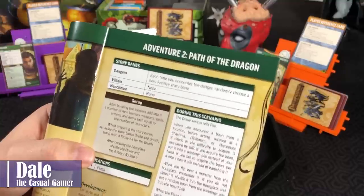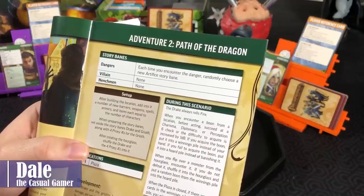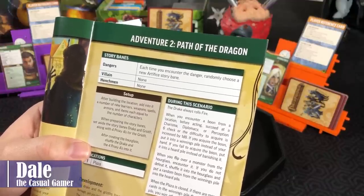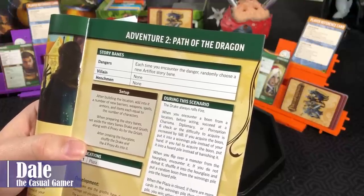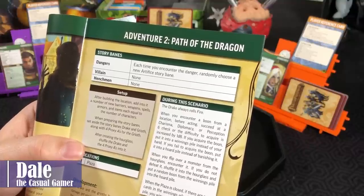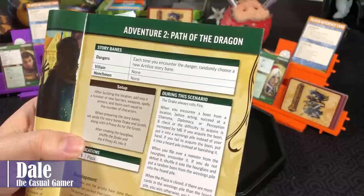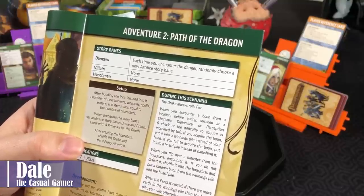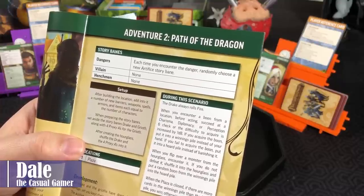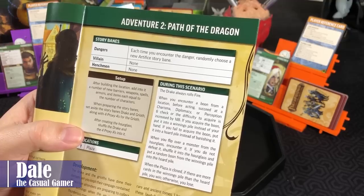The Drake is always going to have Fire for its trait. When you encounter a boon from the location, before acting you'll need to succeed at a Charisma, Diplomacy, or Perception 6 check, or the difficulty to acquire is increased by a D8. If we acquire a boon, we put it into a Winnings Pile instead of hand. If we fail, it goes into a Horde Pile instead of banishing it. When you flip over a monster from the Hourglass, we'll encounter it. If you do not defeat it, shuffle it into the Hourglass and put a random boon from the Winnings Pile into the Horde. When we close the plaza, if there are more cards in the Winnings Pile than the Horde Pile, we'll win.